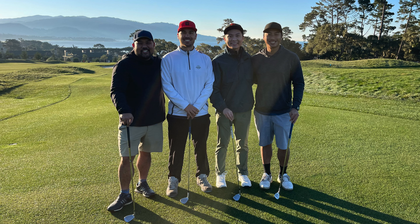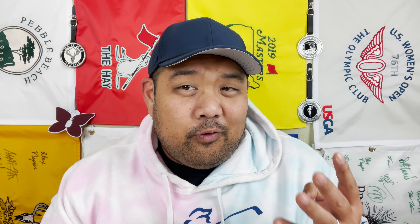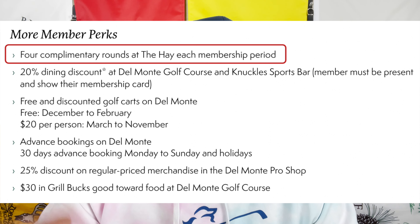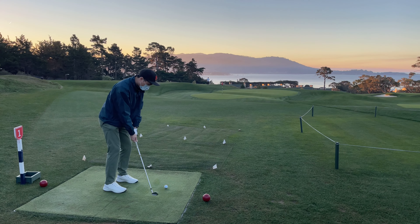Hey, what's up guys? In this one, we're headed out to The Hay to do a scramble with my buddies. A couple of things to note: firstly, I have four free rounds a year at The Hay because I'm a Dukes Club member, so I thought, why not use them and do a little scramble? We were the first ones to tee off, so my friend who's a very new beginner felt pretty comfortable and didn't have to worry about too many wayward shots. It was kind of smoky that day because there were some fires going on in Big Sur. Anyway, just wanted to give that little intro — let's tour the course and see how we did.